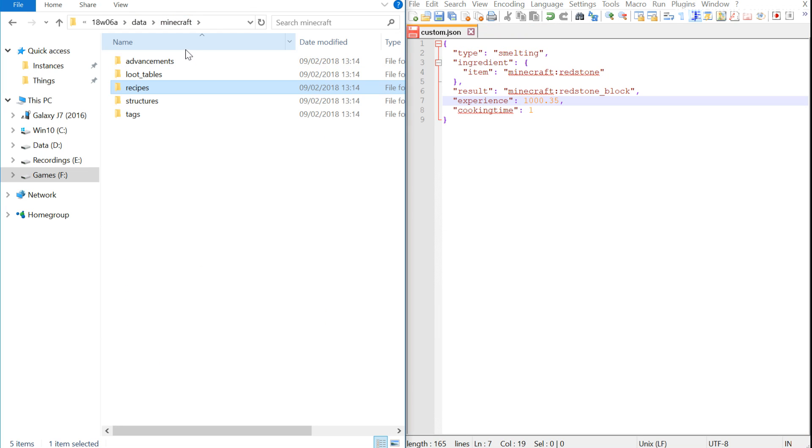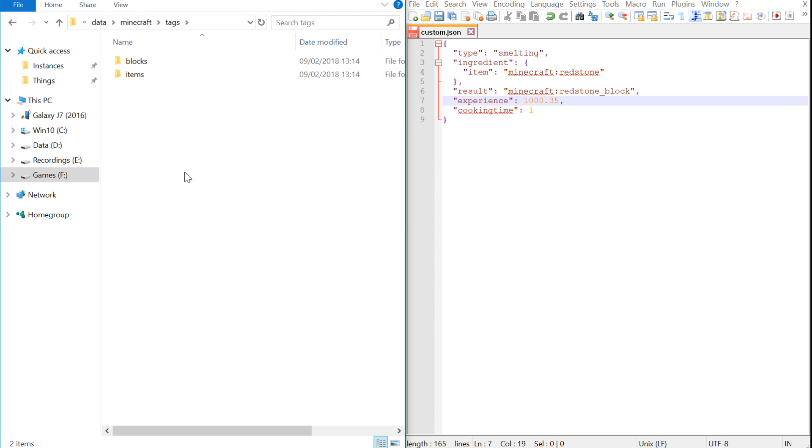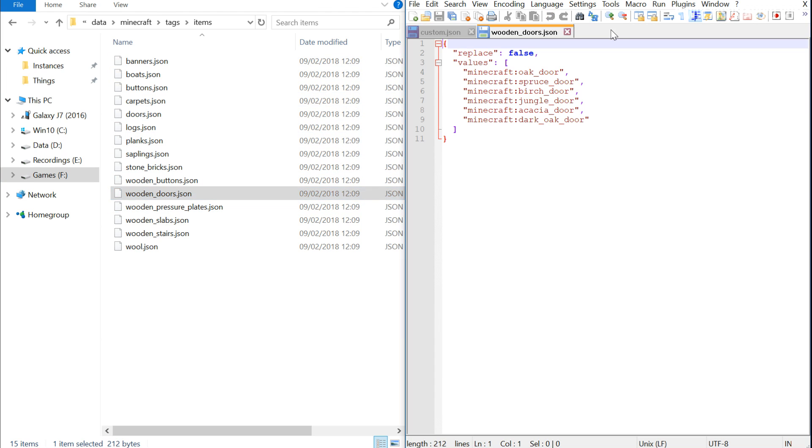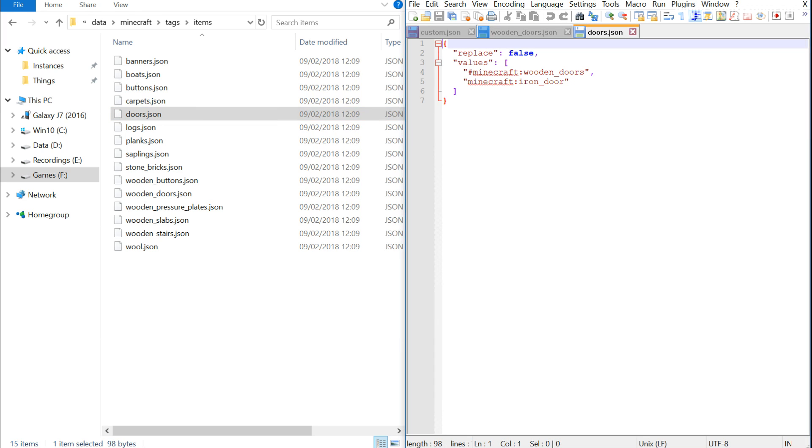Something else has been added — or finished, because a few were already there. There are groups of tags inside this folder. If we go into items, you can see things like wooden doors, which is a tag list letting you target all those different door types. If we grab the doors tag, you'll see it groups together the wooden doors list and the iron door item as well. Pretty cool stuff — extremely useful for data pack customisation.